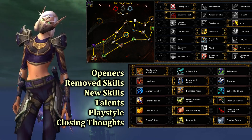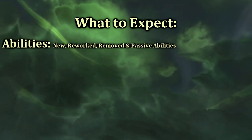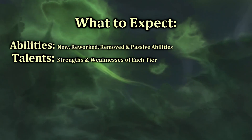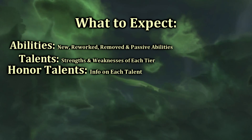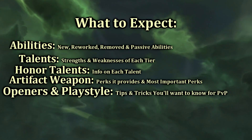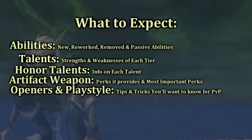Here's what you can expect throughout this video: abilities and passives, things that have been removed, reworked, or completely brand new. Then we'll talk about talents, the strengths and weaknesses of each tier. Then we move into honor talents and all the interesting choices Outlaw has. After that we'll talk about the artifact weapon, the perks it provides, and the ones I feel are most important. Then we finish things off with openers and playstyles, turning you into a deadly Outlaw Rogue.